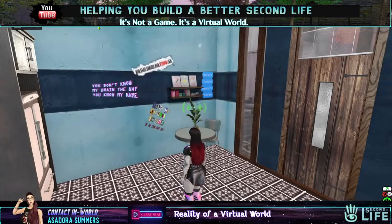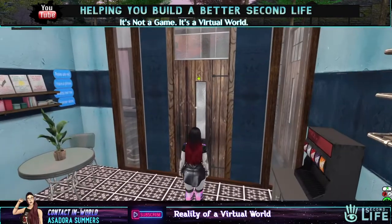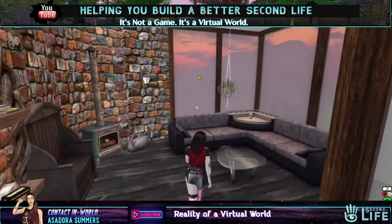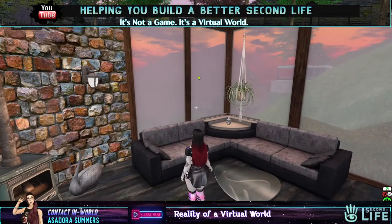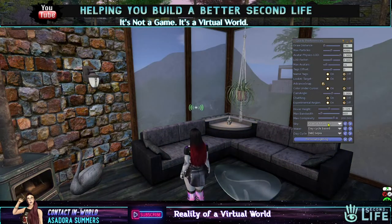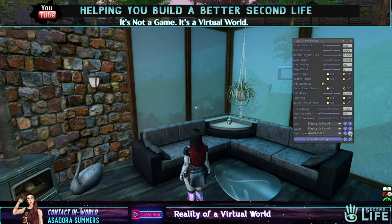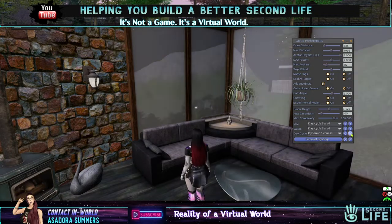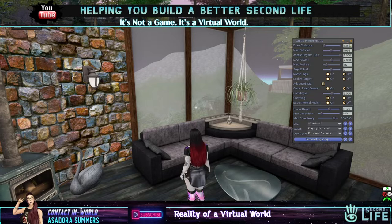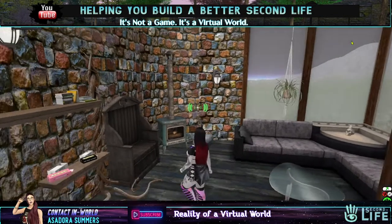And this is the kitchen. And this is the conservatory. I'll change the settings here — I'll change it to that for now — and then we will carry on.